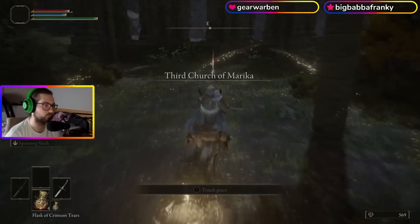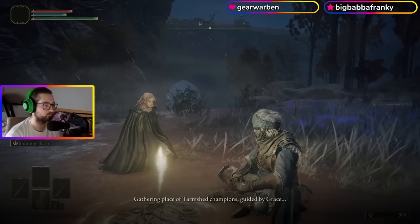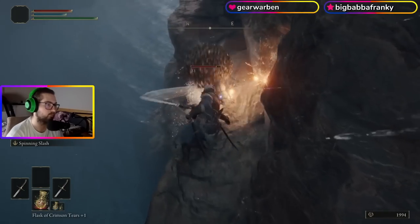Just like every Elden Ring run, there's a lot of prep you have to do before you can get to killing bosses. I gathered the Physic, warped to Kaylid so Malina could teleport into the Roundtable Hold, picked up a Somber Smelting Stone 9, and killed this Scarab for a Somber 8.